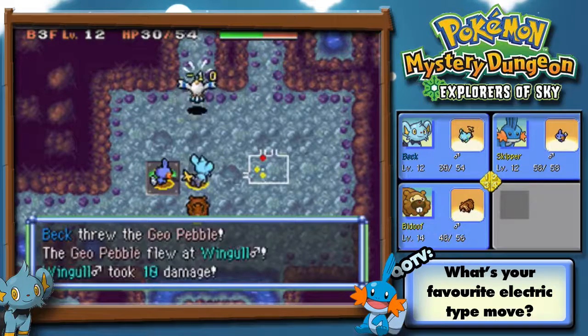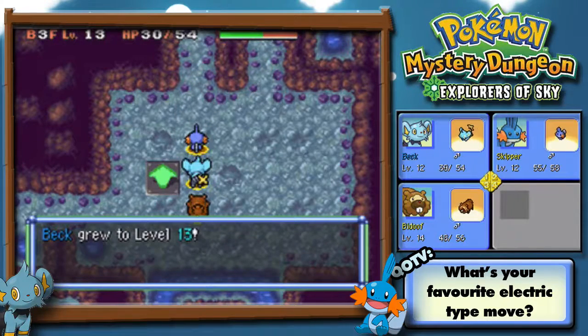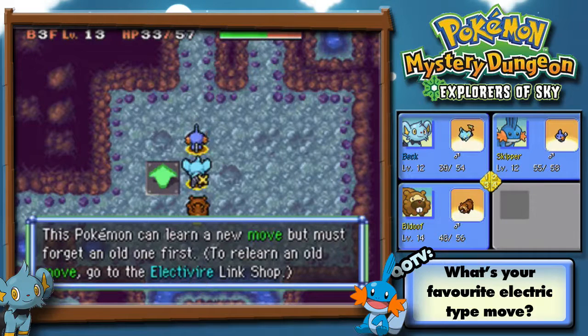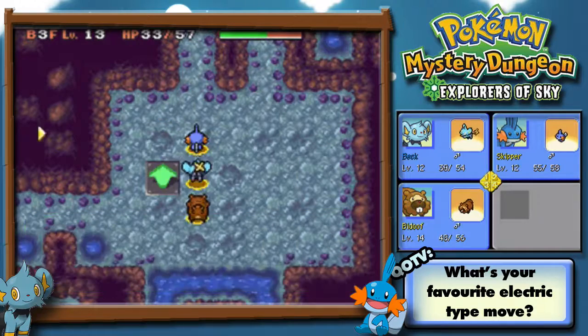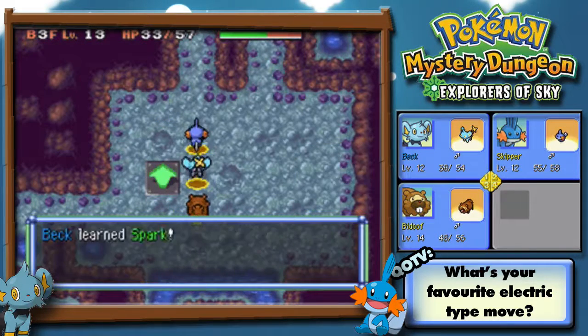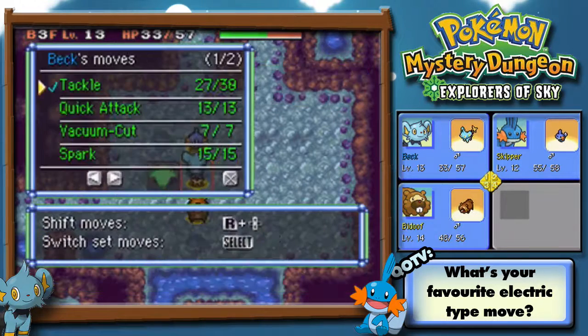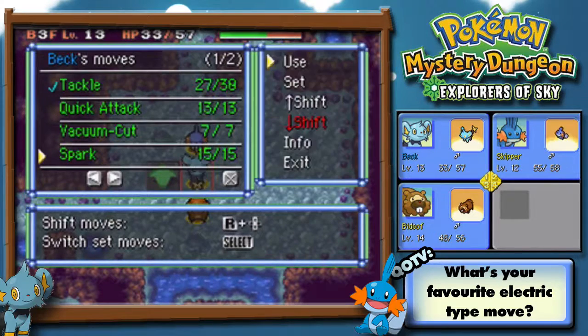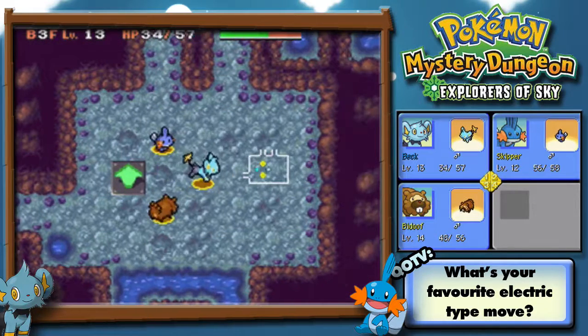Wingull! Oh, I can land Spark! And I forgot I have Vacuum Cut. What does Charge do? We're putting that right at the very top of our items list. Vacuum Cut hits everything in the room, doesn't it? Right, I need to remember that — if we're surrounded by stuff, use Vacuum Cut.